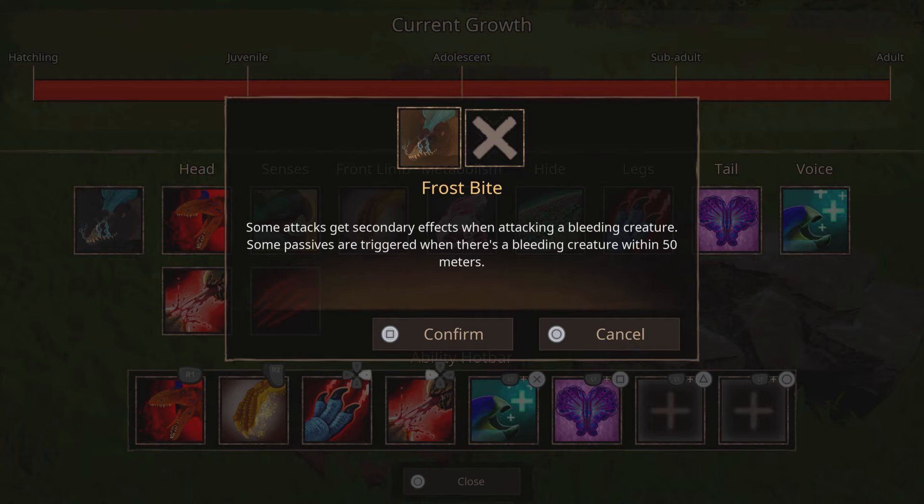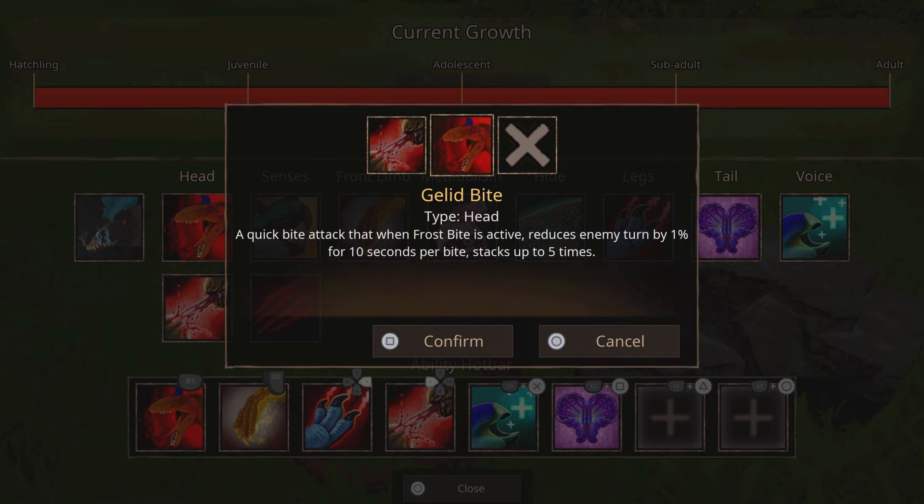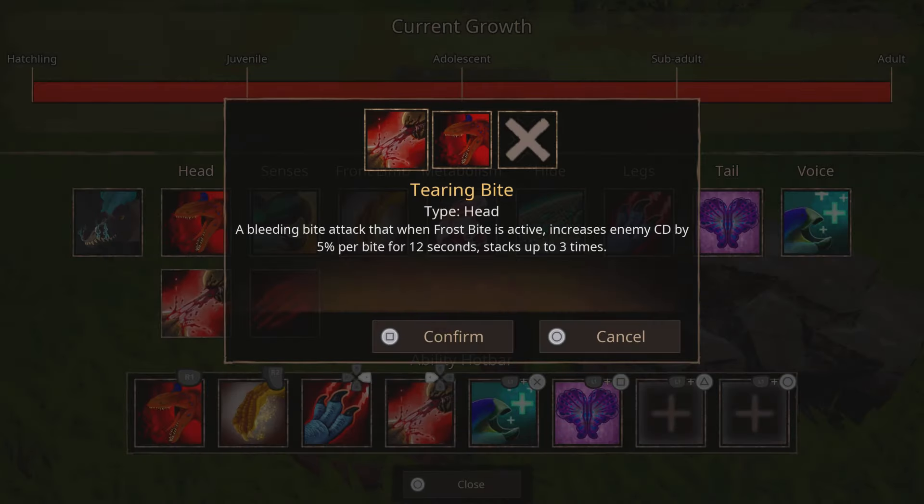First of all, what we're going to want to use is Frostbite. Now, this is just very good in general. Just equip it because there's nothing else for senses. Then we're going to get the bite, the normal bite — it stacks up to five times, so that's pretty good. You're going to get a lot of damage from it. That's kind of going to be your main damage thing.